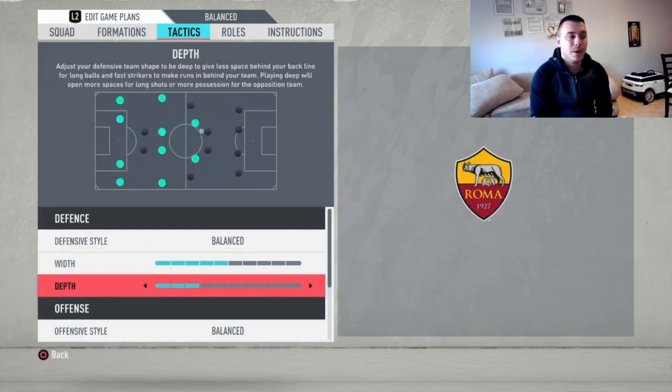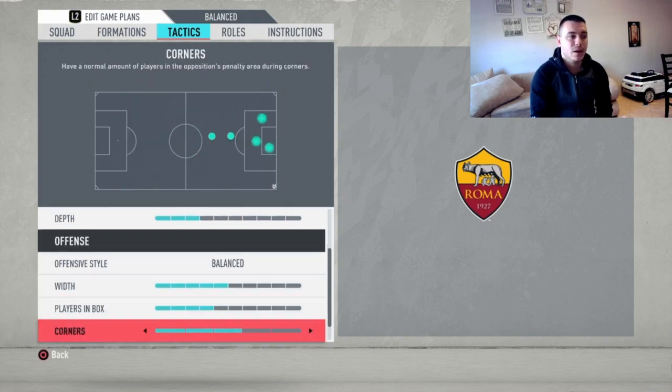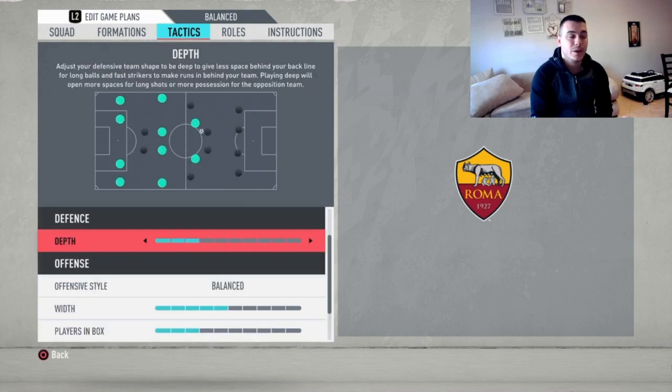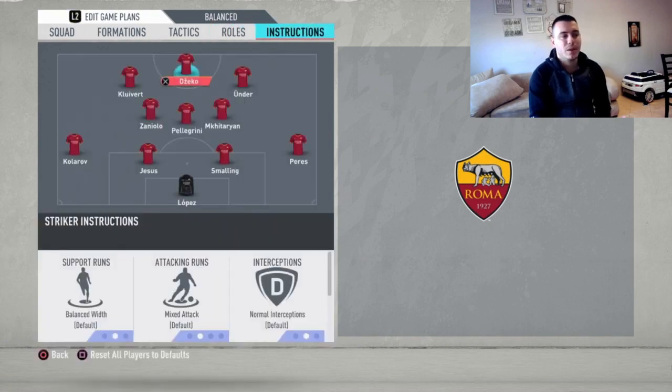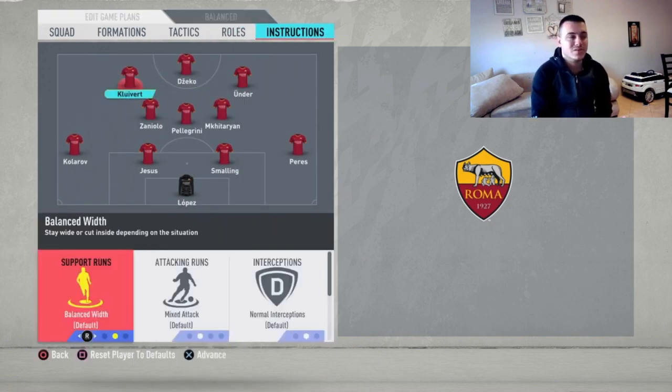Moving on to tactics: it's going to be balanced, with a depth of five, three balanced, five players in the box, three corners and two free kicks. We're going to leave the roles so that Kolarov and Pellegrini take care of everything.